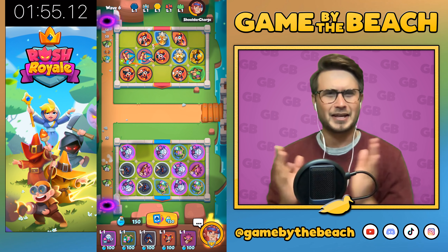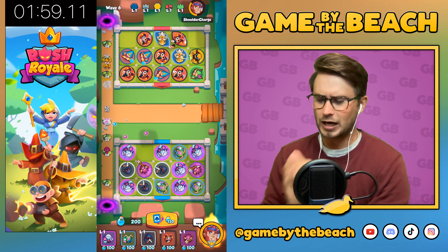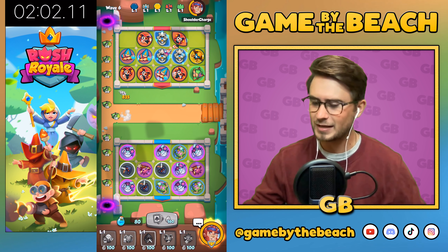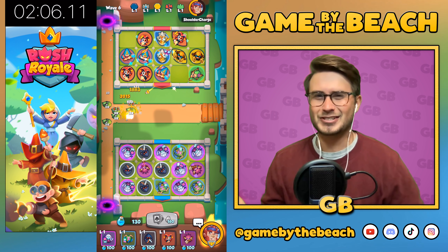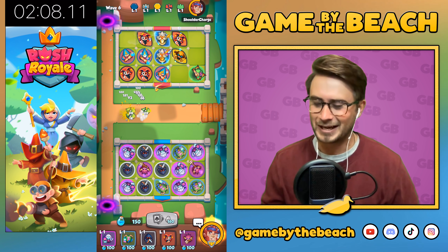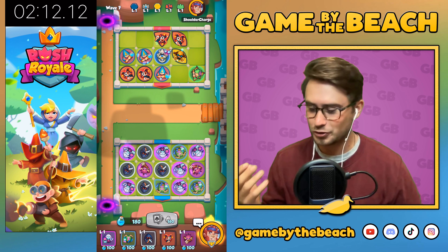But yeah, it should be really interesting because I think this is the most optimal, efficient way. I'm thinking I have demonologist in there — demonologist is probably not the best thing to have in this deck when you're trying to go for speed.